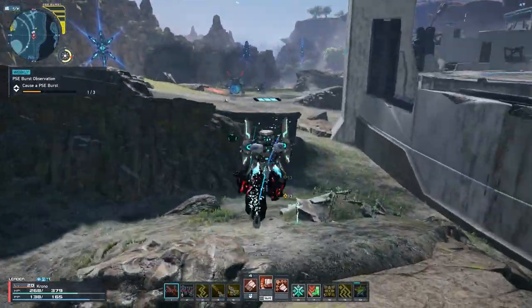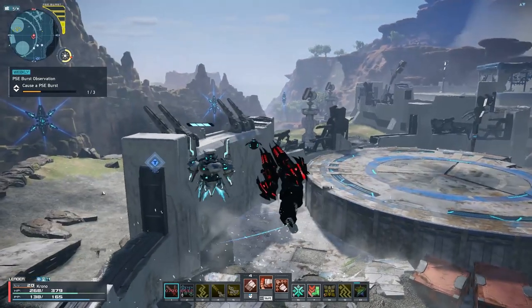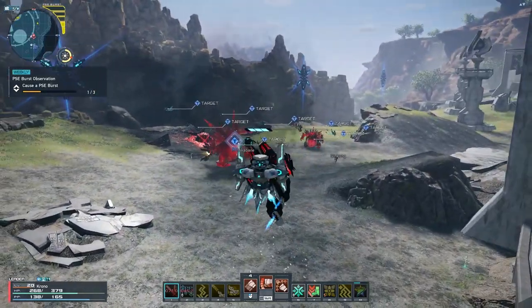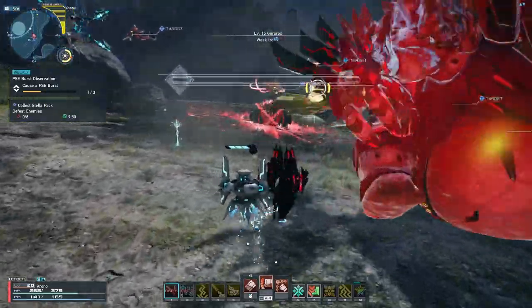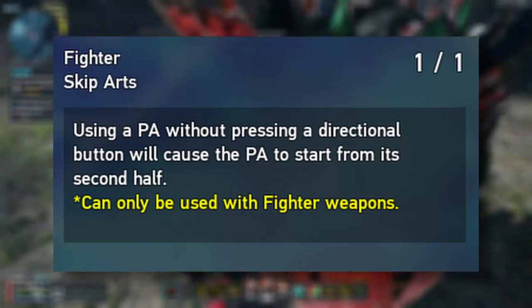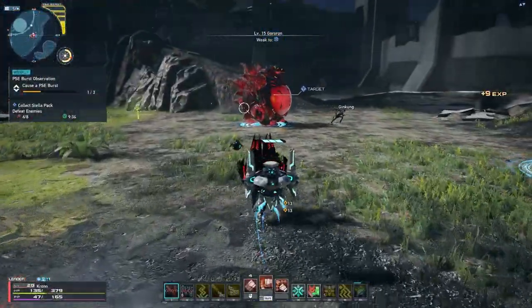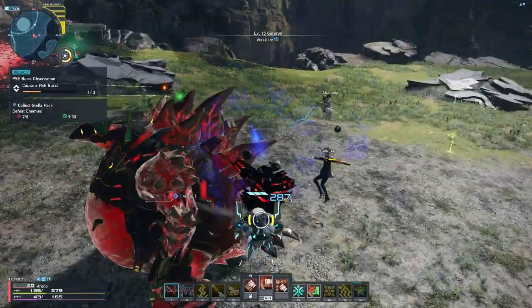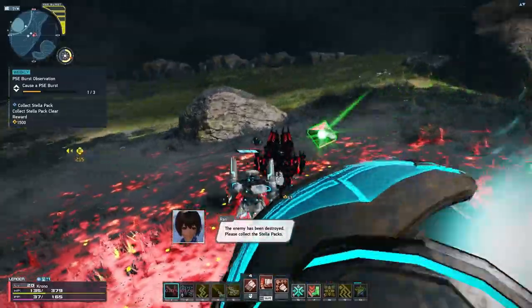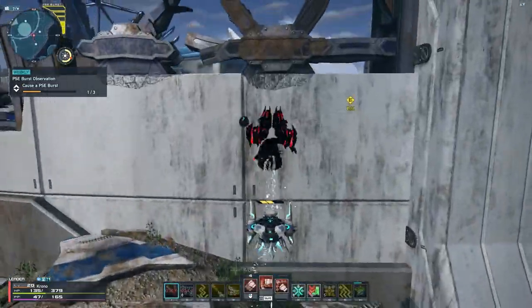Next, I'm going to talk about Knuckles' PAs. But before we can do that, we have to talk about how Fighter PAs work in general, because they are a little bit different than other PAs in the game. Fighter PAs are actually two-part PAs, meaning that there's a point in the PA itself where, if you're just spamming the button, it'll just repeat the same PA at the very beginning. However, if you let it play out all the way to the end, you'll get the full PA. Fighter has a special talent that interacts with the way these PAs work, called Fighter Skip Arts. Its description reads: using a PA without pressing a directional button will cause the PA to start from its second half. Meaning, if you don't press any movement keys when using a PA, you'll jump to the second half of the PA, which in most cases is its strongest portion. However, if you hold WASD or any movement key on your controller, you will be doing the full PA from start to finish.